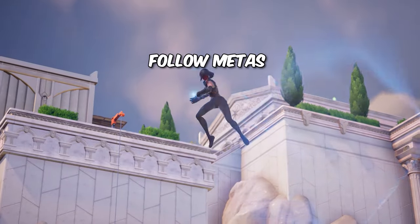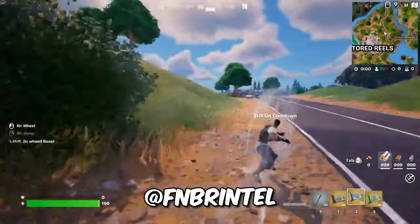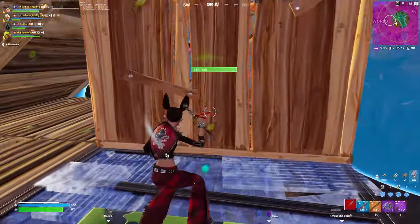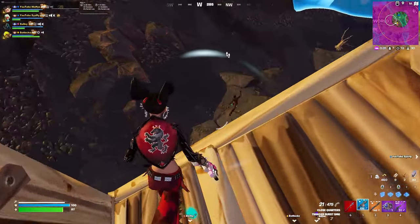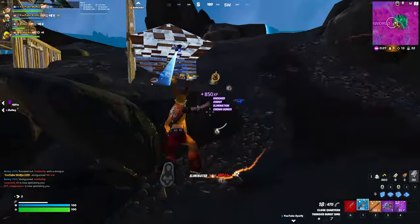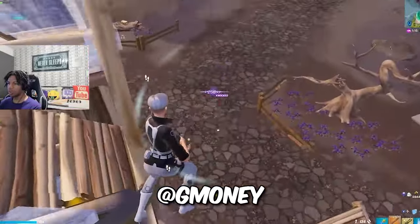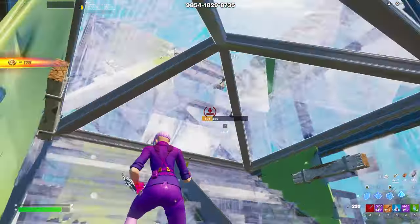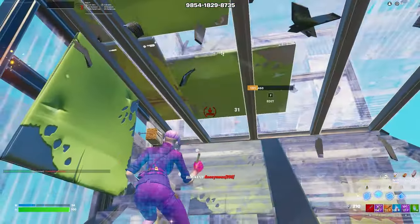Working around loot and metas — Fortnite is constantly getting new updates, bringing out new weapons and items that always change the meta. You need to be adjusting to these changes and learning the metas when this happens. Try your best to find the metas and learn them. Using new weapons and items to your advantage is a great way to win fights and rank up super fast. You can do this by watching pros use new weapons and items in unique ways to outplay their opponents, or by coming up with your own creative uses for them.